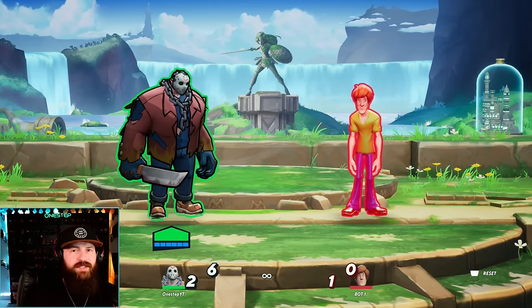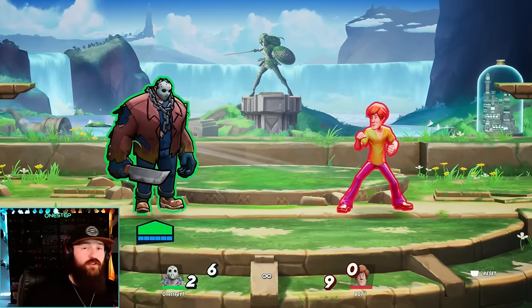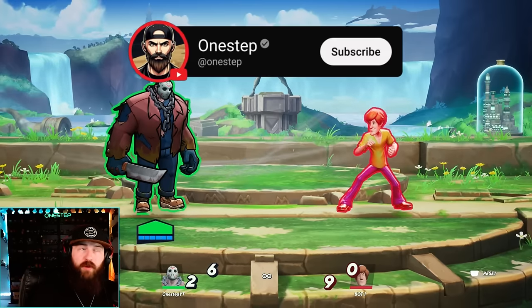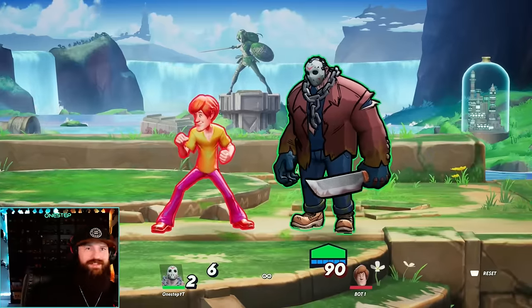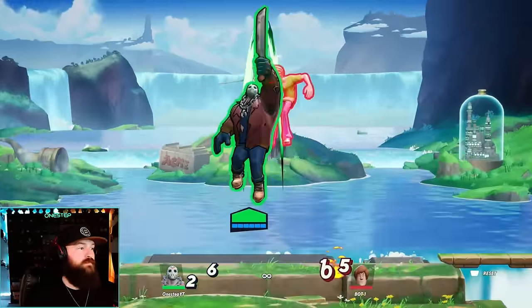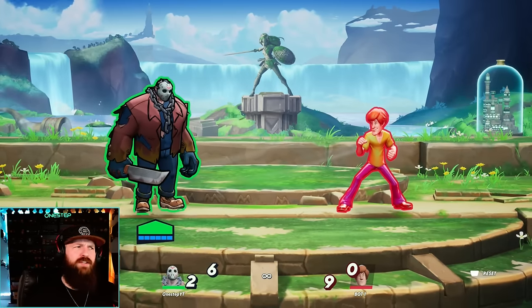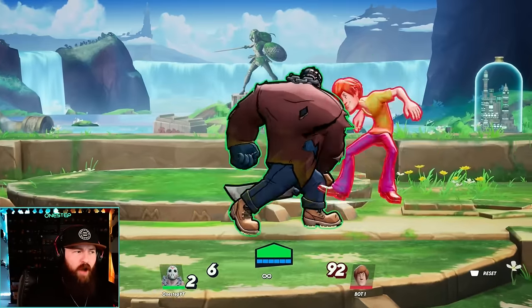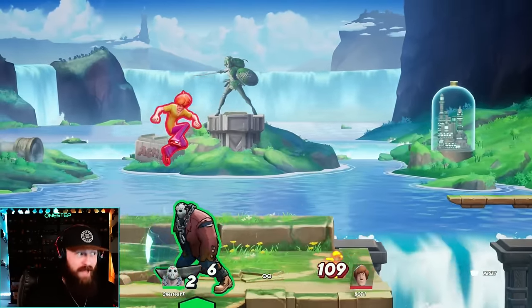Now let's talk about Jason's best kill options when it comes to his moveset. His charge attack is really good. If you're in the air, up special and up attack are both phenomenal — if you're getting an enemy in the air and then just up special, that's almost a guaranteed kill from basically anywhere. Same with up attack in the air. And believe it or not, his teleport when it hits is actually really good on knockback. You're doing a combo like this at around 100% and they're almost dead on smaller maps. That's game.